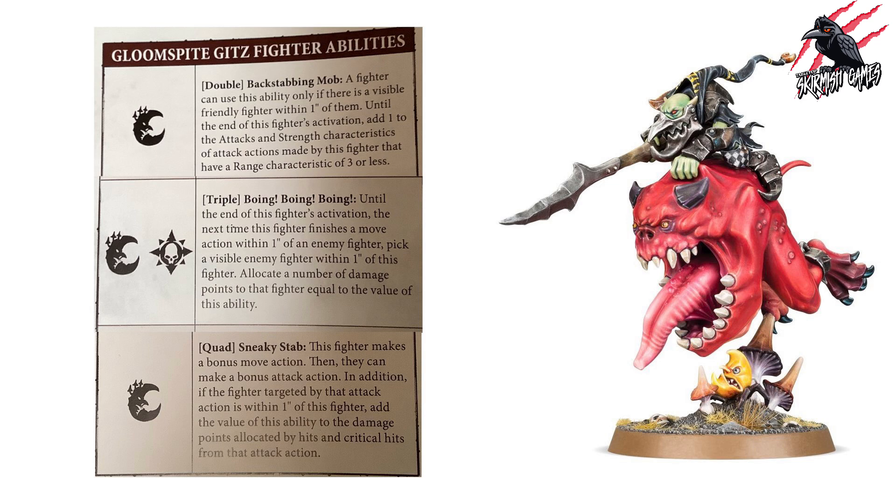The Loon Boss on Giant Cave Squig has the triple Stab Them Good, Backstabbing Mob, and Sneaky Stab, plus an extra triple called Boing Boing Boing: until the end of this fighter's activation, the next time this fighter finishes a move action within one inch of an enemy fighter, pick a visible enemy fighter within one inch and allocate a number of damage points equal to the value of this ability. Rolling fives or sixes means serious free damage on top of normal attack actions.